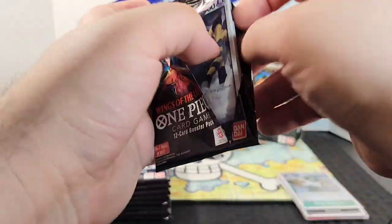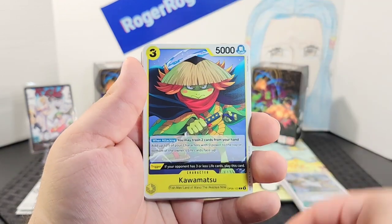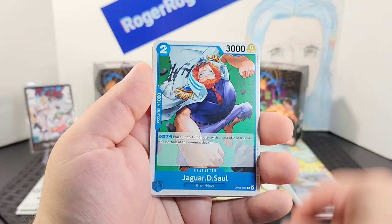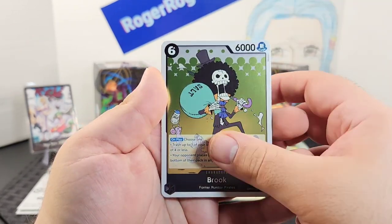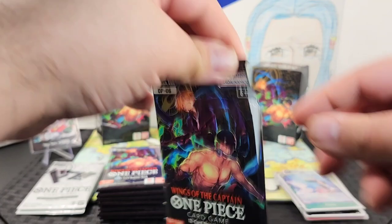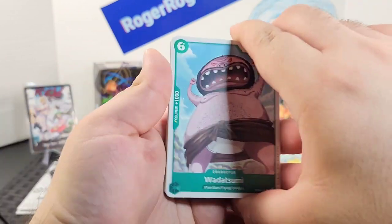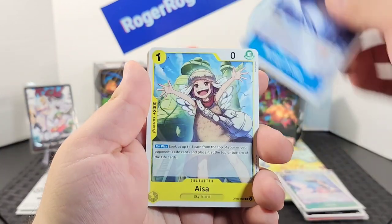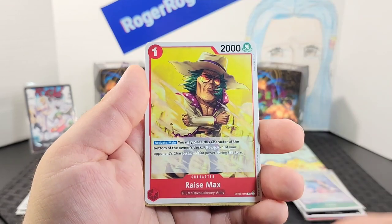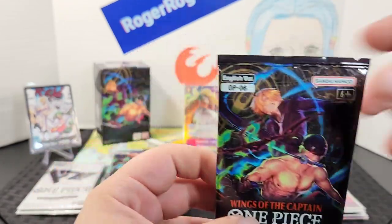Not too bad — I'm liking the pull rates so far from the double packs. Starting the first blister booster we have Tarlin, Kamatsu, Gaspard, Raizo, Hammond, Gembo, Yonji, Sol, Much, Guiltstro, Brook, and Keimi. On to the next pack.